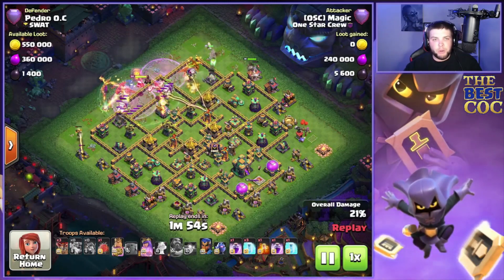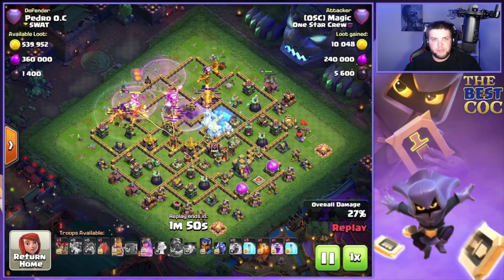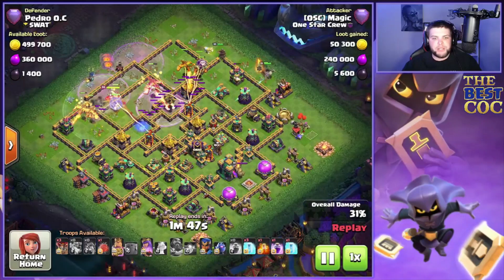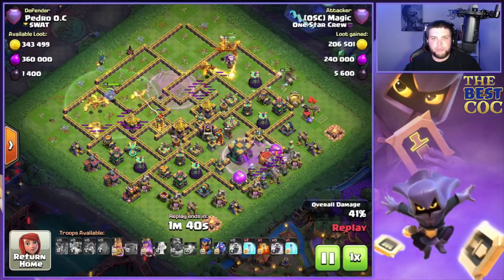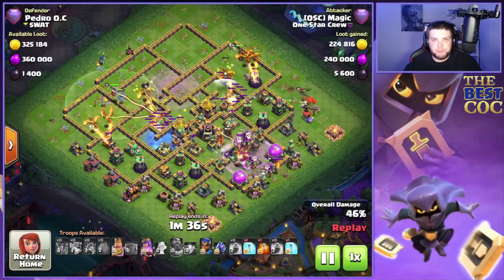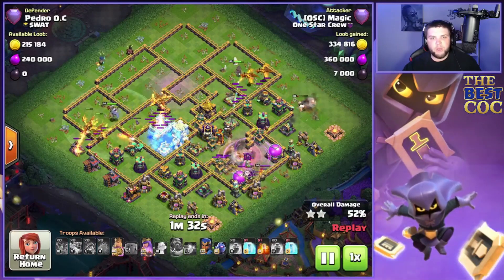We're going to push through both sweepers — a little risky — but we have freezes for the sweepers and rages for the main army. The king and queen work from 12 to three, and we're actually going to blimp from the close side.